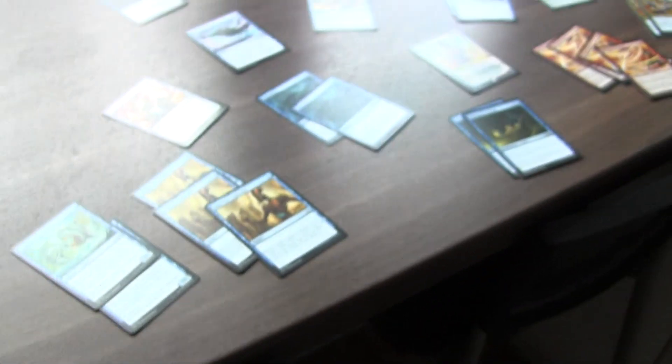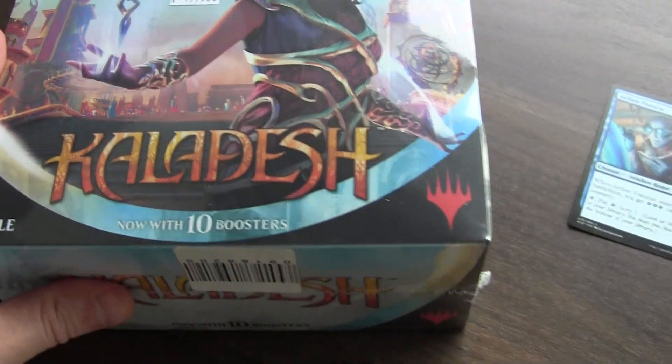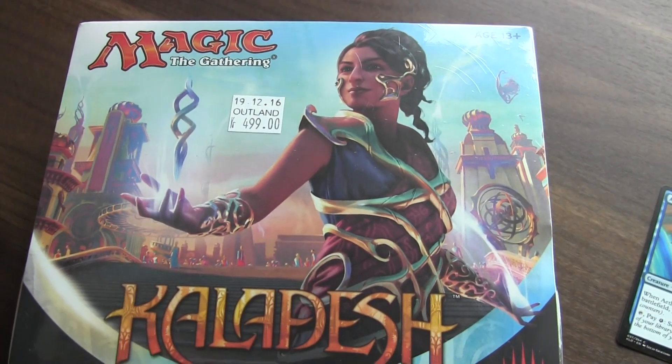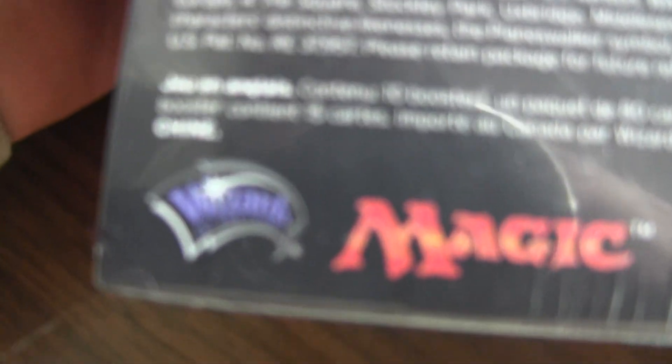So I've got about 13 blue and seven red lands, making a total of 60 cards in this deck. Kaladesh is really cool — I hope you like my deck. I know it's not the newest series from Magic the Gathering but I think Kaladesh is one of the best to arrive in a very long time, so kudos to Wizards of the Coast for that.